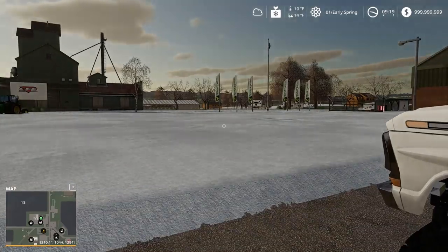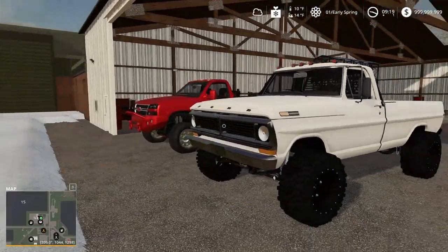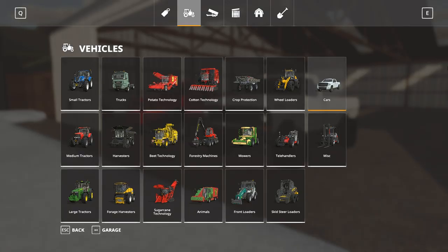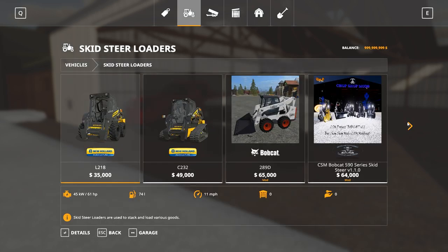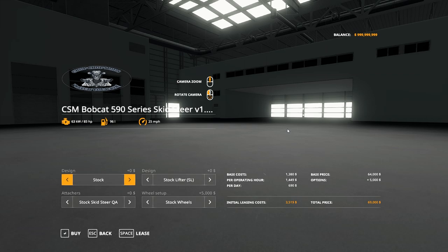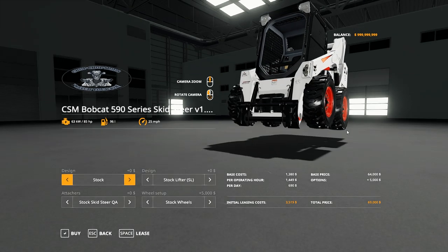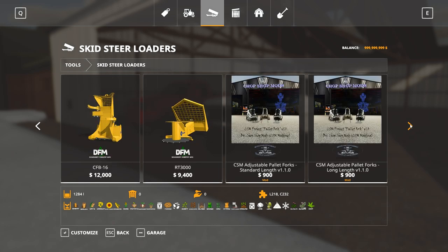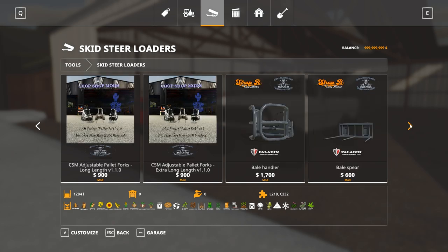I'm gonna round up the best equipment possible for snow plowing. There's no snow plow for a truck yet unless I have a three-point attachment. Some ideas I have: a skid loader with a bucket. Wait, there's a plow on the front of that — can I get a plow? Did this pack come with a plow? Pallet forks, extra long length, bail handler.